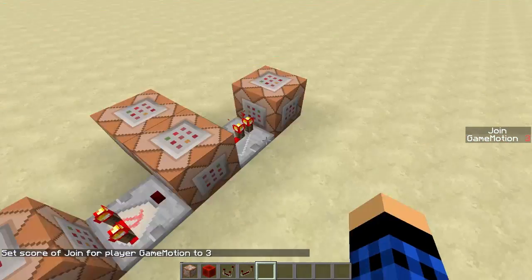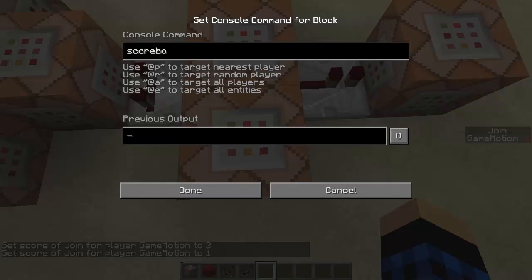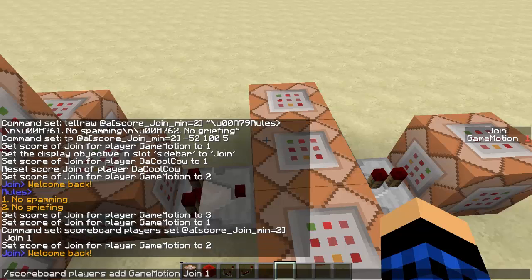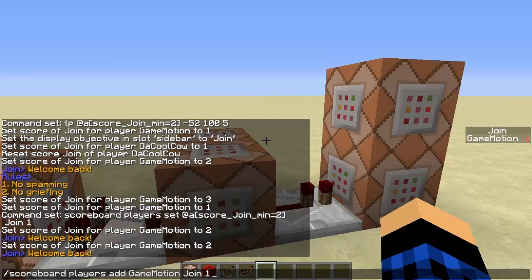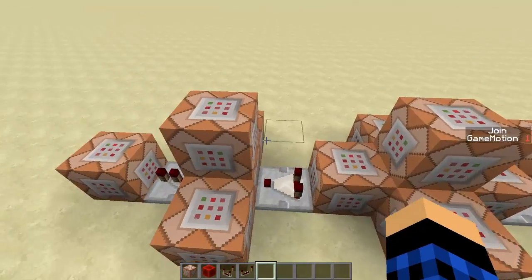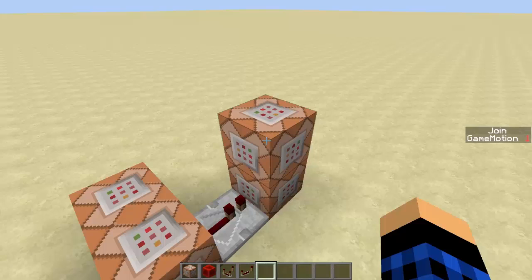So what we need to do is: scoreboard players set @a with a score of join_min equals 2, join — we need to set it back to 1. Let's do add 1. Now I'm at 2 — wait, I'm back to 1. It needs to teleport you first, then reset. Now it works. You need to make sure it does everything, and this has to be the last thing. It's different to the first-join system where the teleport is last — here, because everything is reliant on their score, you need to reset the score last.